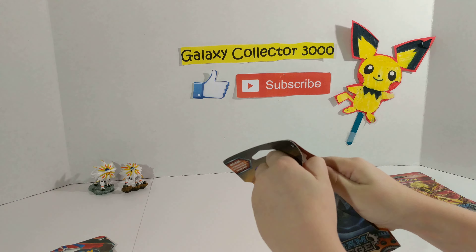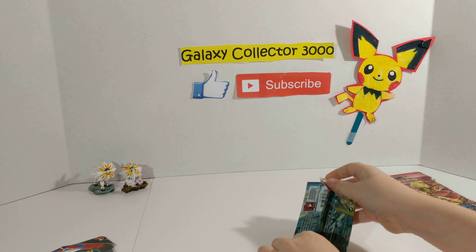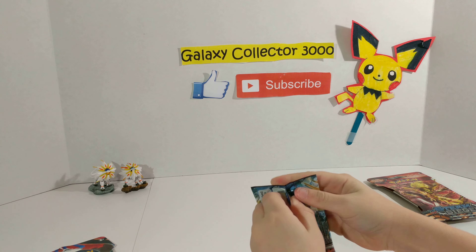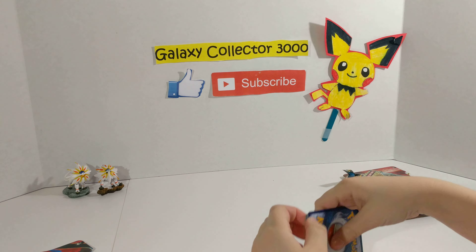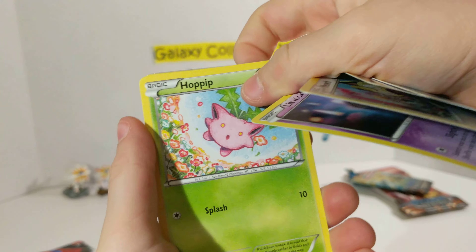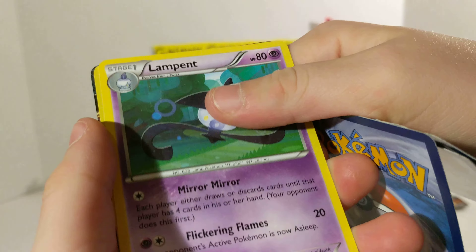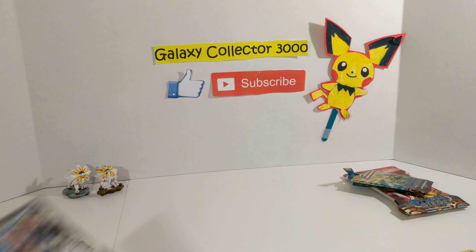And then we do our Mega Gardevoir pack. We got Rufflet, Ponyta, Meowth, Litwick, Hoppip, Aromatisse Duotype — so it's two types, Water and Fairy. Captivating Pokepuff, Lampent, a Bisharp which is another Duotype, Dark and Steel, and that is a rare. And a Steelix EX, which is a rare. Pretty good attack right there.